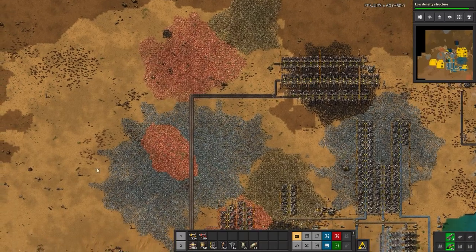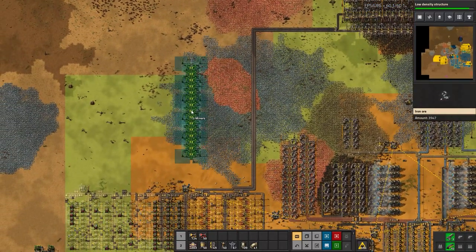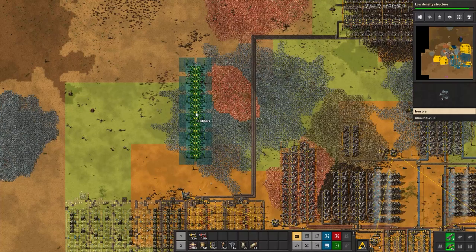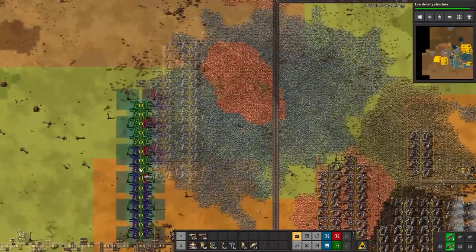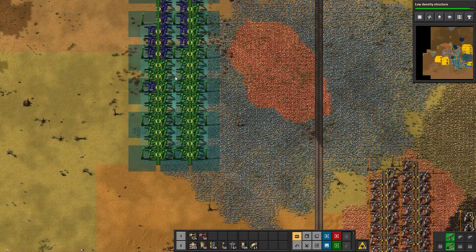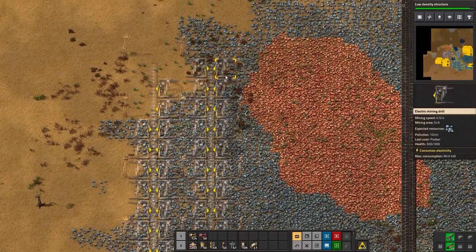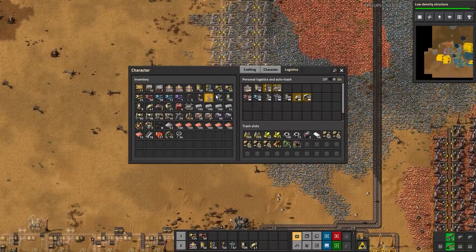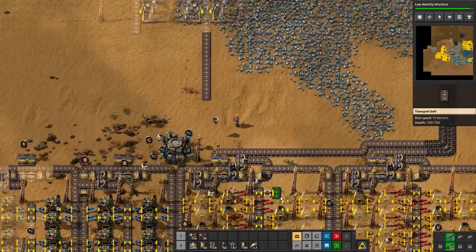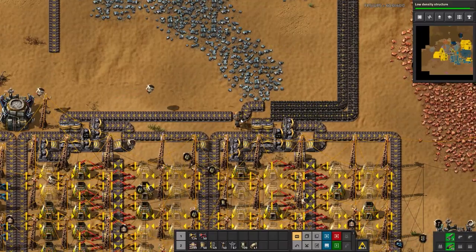Then we can add in the blocks of miners for iron and copper. I don't think it will mine the copper if I place it there — oh, yes it will. We'll move this over by a tile. This will be the new iron mining blocks for what goes into steel smelting.